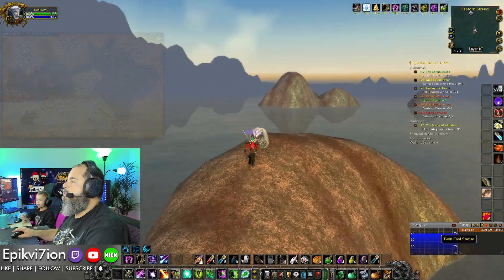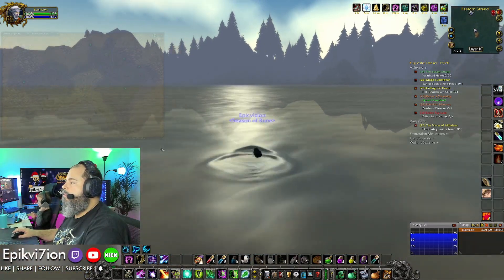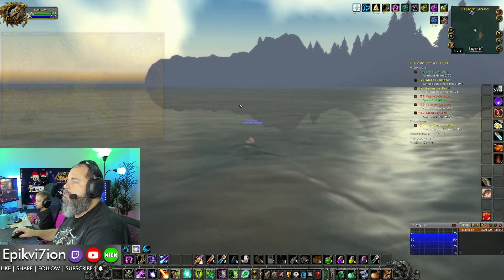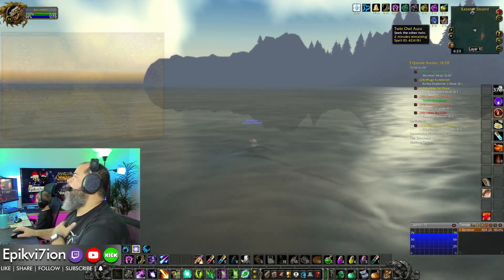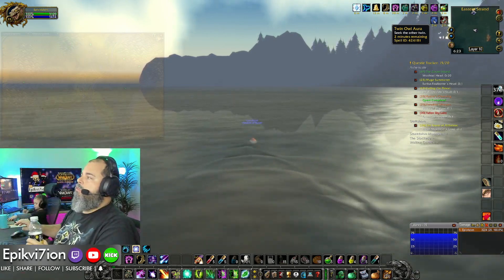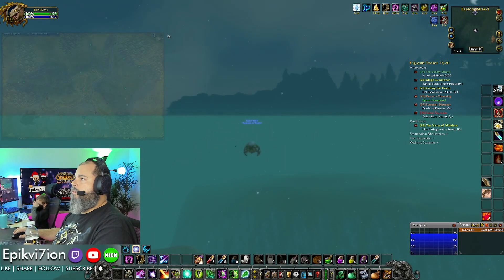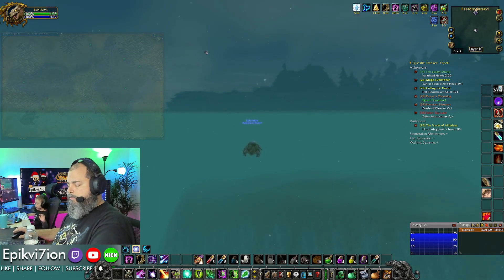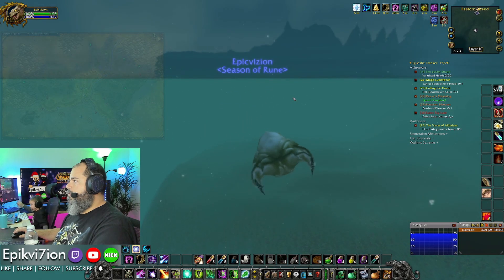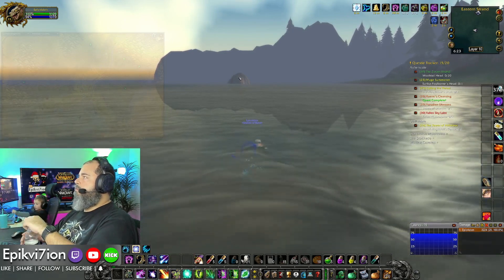Okay, here we go, we ready? Click it and go, click it and go! We got a buff of some kind — can it make me faster? I don't know. Seek the other twin — the twin owl aura. Twin owl aura. Okay, there's the statue deep in the distance there. Stay on target, stay on target. There we go, there we go.